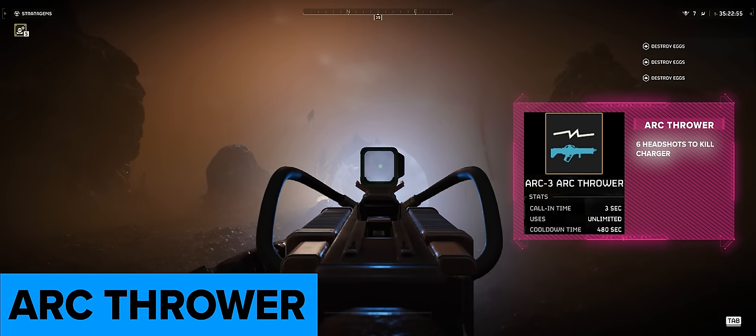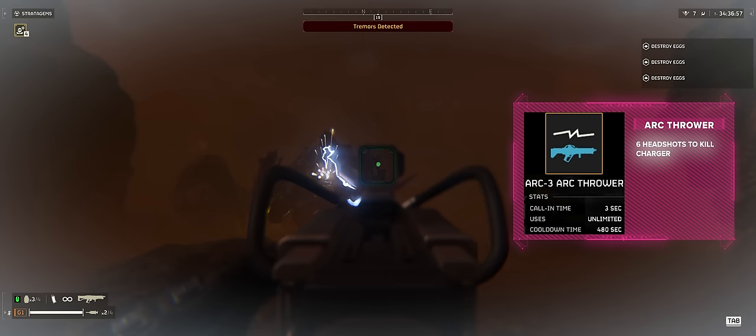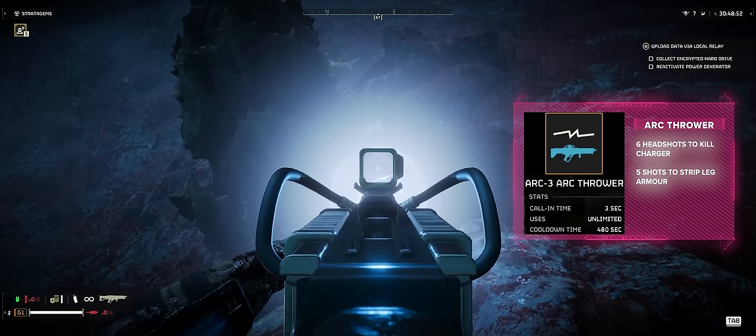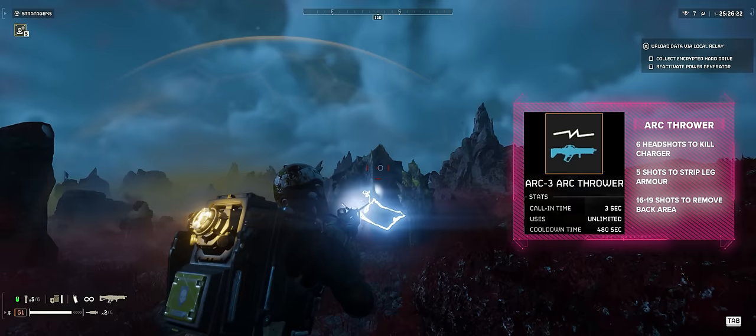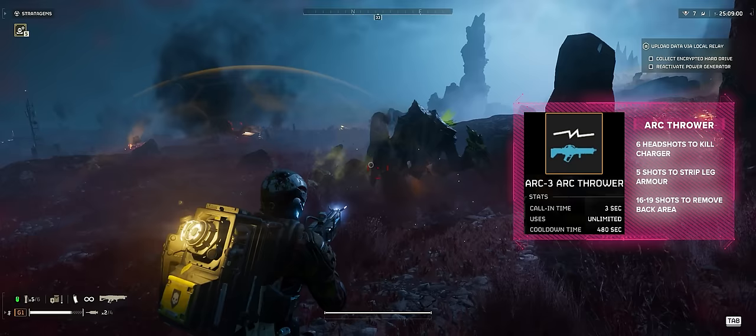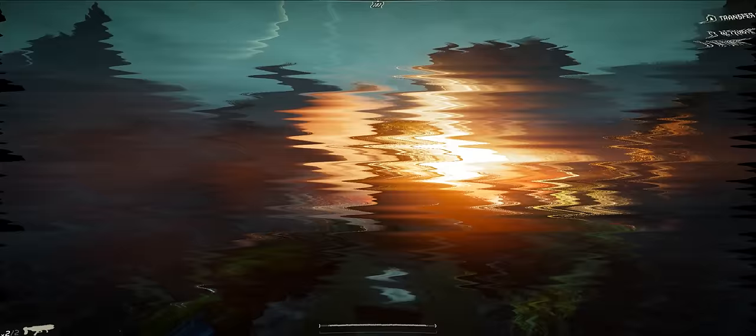The arc thrower can get a 6-shot head kill on a charger, which isn't bad for a weapon that doesn't consume ammo. Unfortunately the arc thrower hits can be very inconsistent as shots can hit random zones outside of where you aim the crosshair. It only takes 5 shots to strip the leg armour, but most likely it will take more as shots will hit other zones. When shooting the back area it took between 16 and 19 shots to remove that section — a huge amount of time and seemingly not worth the effort. Testing the theory that damage is dealt internally regardless of hit location, shooting randomly over the entire body took 27 hits to bring it down, quite a big difference from 6 direct headshots.